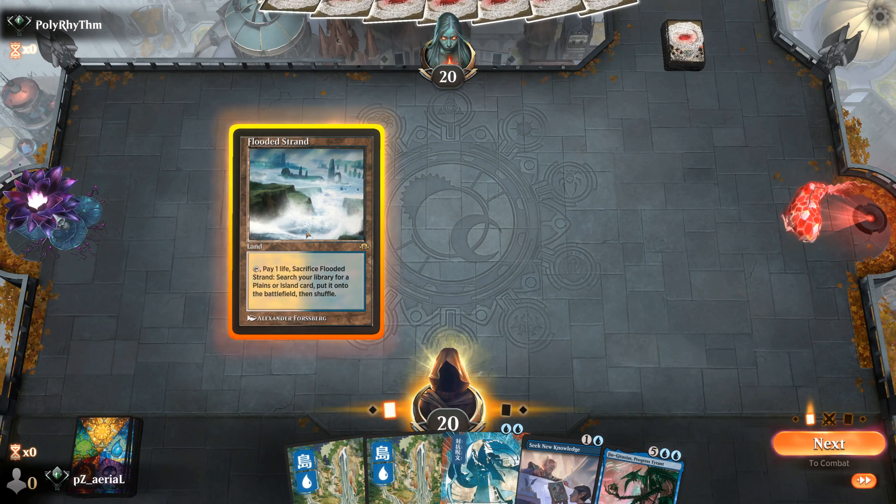The worst matchup I've played in some warm-up games has been Mill with a few main-deck Surgicals — that has been absolutely backbreaking when it's able to go off. One mana available — looks like they're taking a development turn. Leyline of Anticipation is an interesting one here — this kind of seems to me like blue-black Omni Show, possibly could be Reanimator. Leyline of Anticipation seems to be some sort of tech. We have our turn — I'm going to attempt Seek New Knowledge.